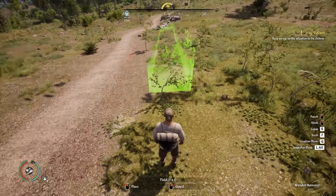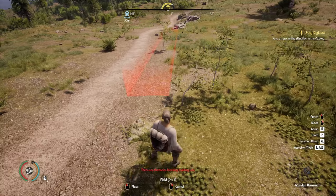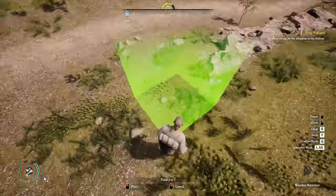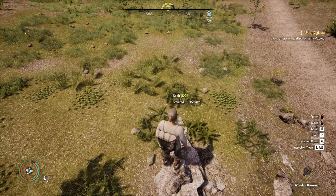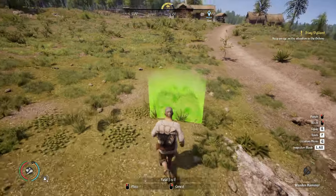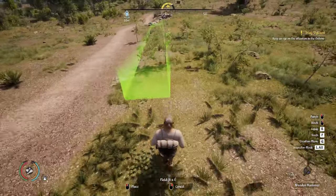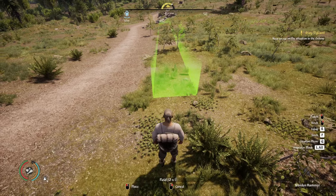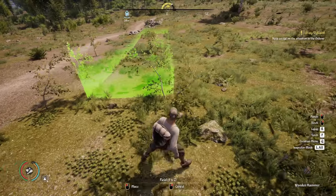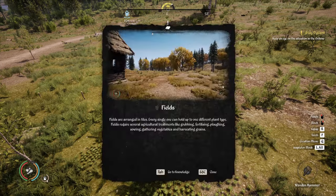We didn't hit the road going nine plots. We scooted over one plot so we have a little room to put a fence if we want. We're back to nine wide and five deep — let's place that. We can see the nine by five shown at the bottom of the screen, which tells you how big the field is, and then you left-click to place.